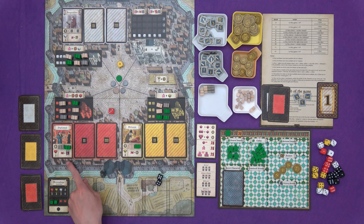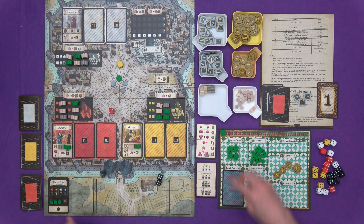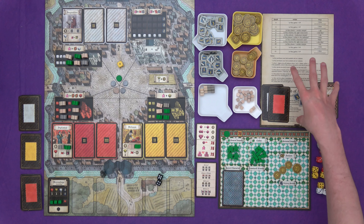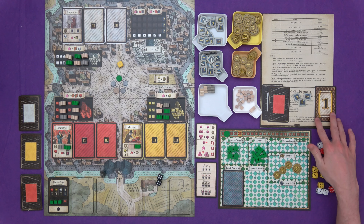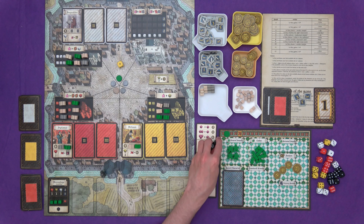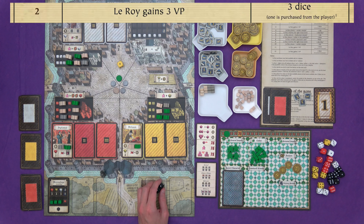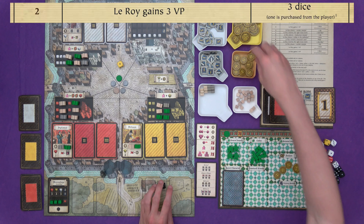I activate the Diplomat card — costs six money, but I get four back. I spend two influence to get a meeple into personal supply, place it on the card. For each activation — just one — I spend an influence to place a cube on a card, which itself earns me an influence back.